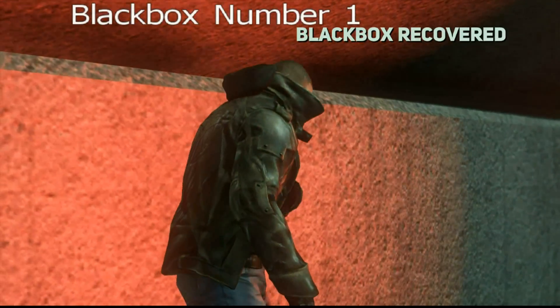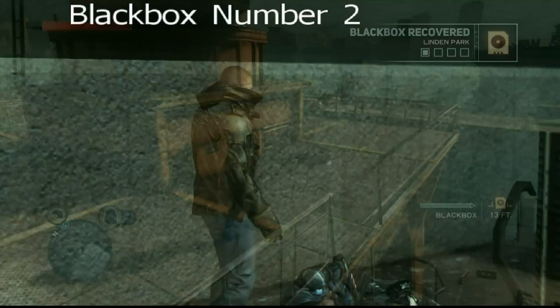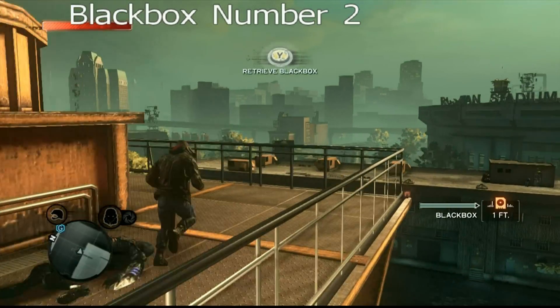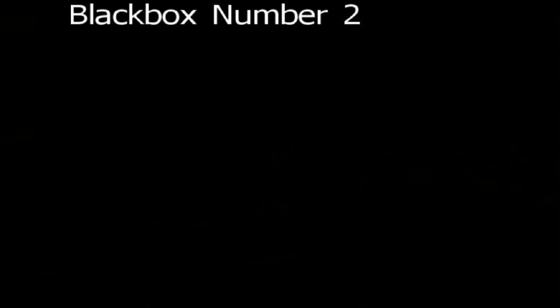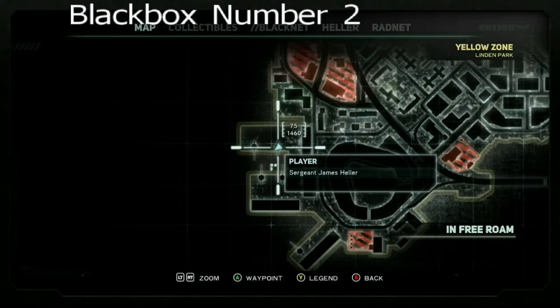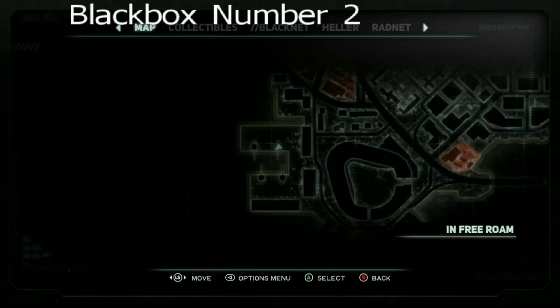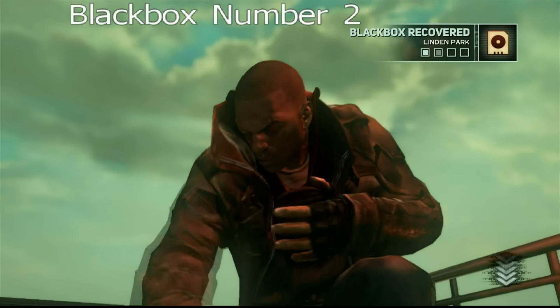All the boxes in this last area are pretty close together. It's kind of difficult to miss one if you're just exploring. This one took me a little bit of a while, but here we go. This is black box number 2, on the far left side of the map. The coordinates are 75, 1460.